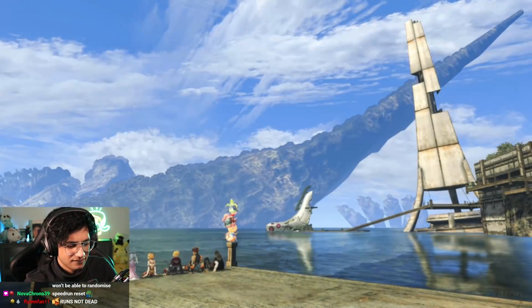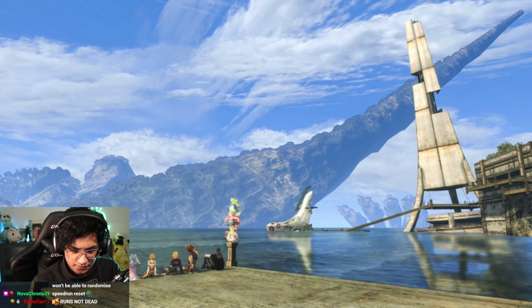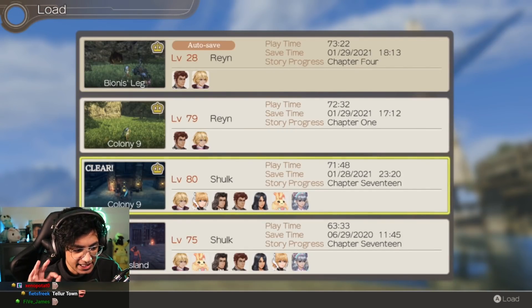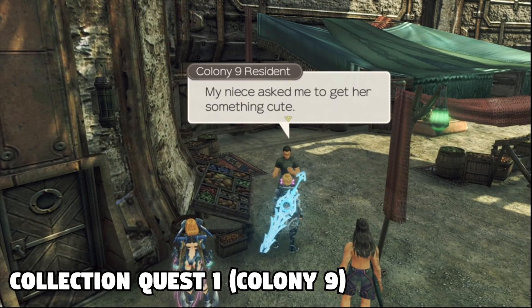Alright, so let's start off with how to get this glitch to work. As of this video being released, the glitch is not patched. You're going to need a save file that's beaten the final boss — it's going to say the word 'clear' on it. And you're going to need one of these three collection quests available.